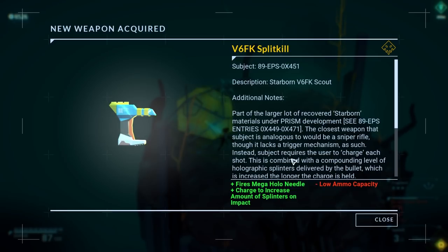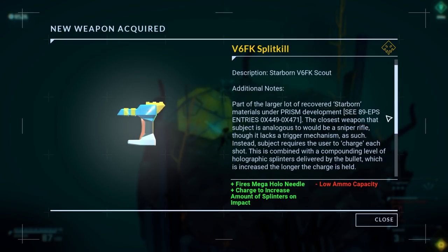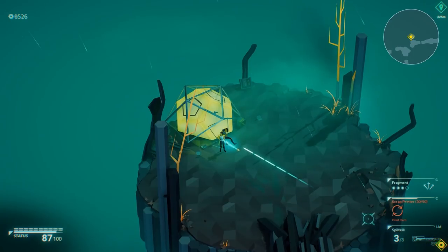V6 FK split kill. Description: Starborn Scout. Part of the larger lot of recovered starborn materials under prism development. The closest weapon that subject is analogous to would be a sniper rifle, though it lacks a trigger mechanism. As such, subjects require the user to charge each shot. This is combined with a compounding level of holographic splinters delivered by the bullet, which is increased the longer the charge is held. I've somehow doubled the payload from a full charge, but the ammo pool seems to be about half. This is what I get for messing around with stuff I don't understand. So: mega holoneedle — charge to increase the amount of splinters on impact, low ammo capacity. Cool.